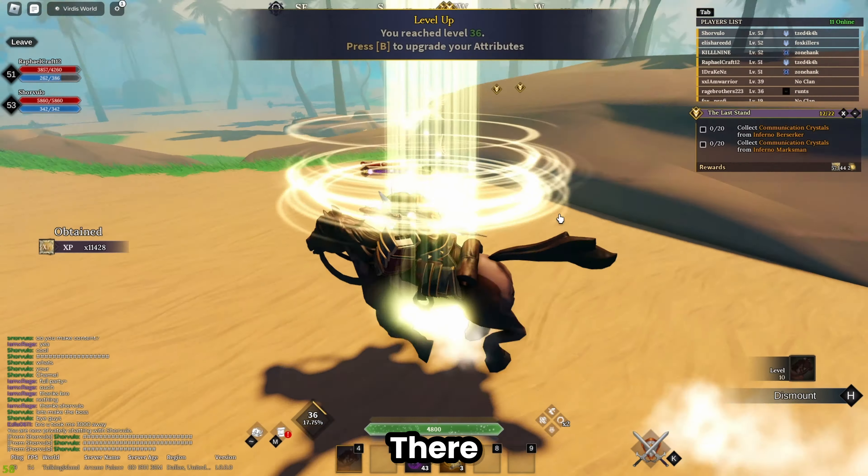The new quest is to collect communication crystals from inferno berserkers. I'm worried these might be like the blood hood brothers from the last video where I almost broke my setup. So far they seem manageable with parrying, but they're definitely tanky. Then an archer aggros too, forcing me to handle close and long range simultaneously. Another enemy respawns almost immediately, and the archer just spams shots constantly — I can barely focus. This quest is going to take a decade to finish.